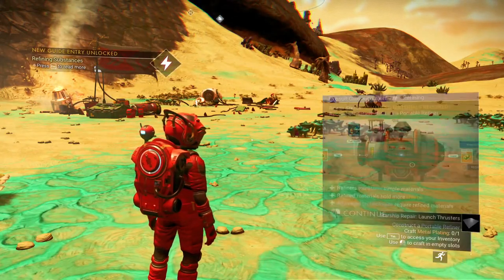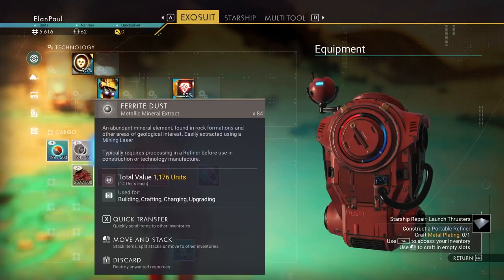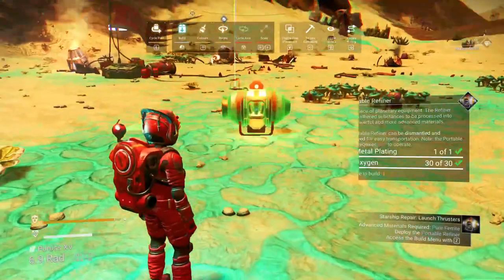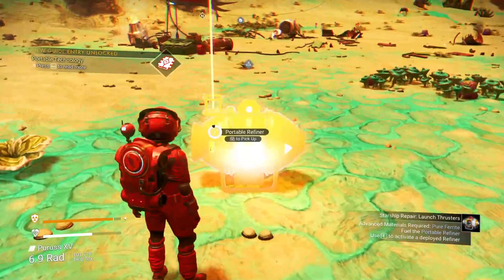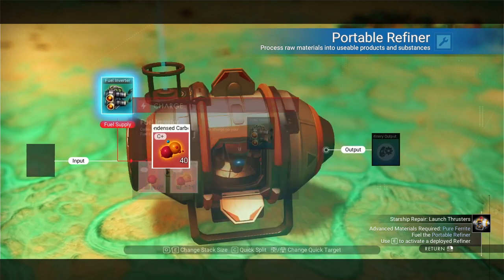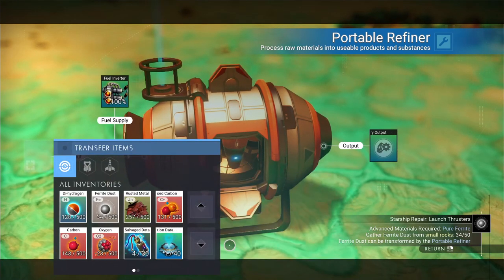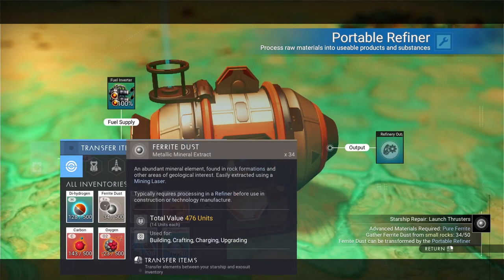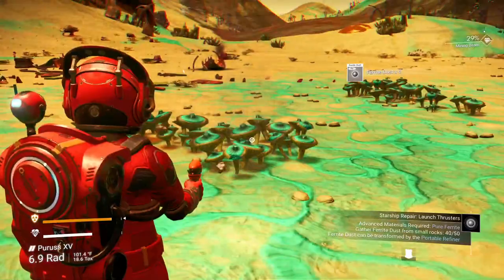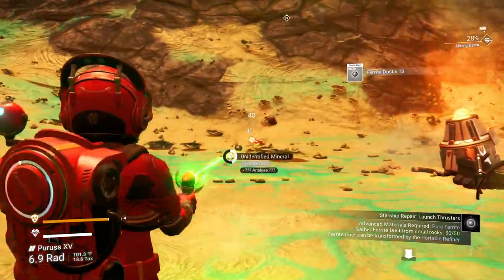We can now deploy a portable refiner. So we hit Z — we've got our portable refiner but we need a metal plate. That's why we were gathering up the ferrite dust. Let's go ahead and do that — we made one. Now we can make our refiner, which you can take with you later on. In the portable refiner for fuel, you can use condensed carbon or regular carbon. I'm going to use condensed for now, because once we take it out it'll turn into regular carbon as well. What we need to do is make pure ferrite, which we need 50 ferrite dust to do. That should be enough — we've got enough now.